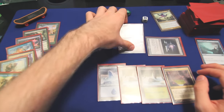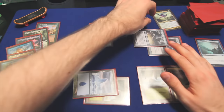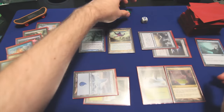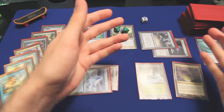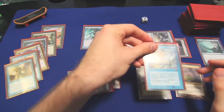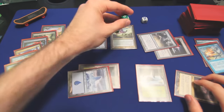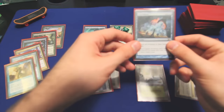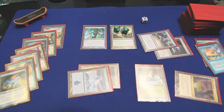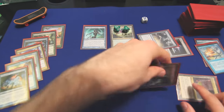We drop a Kruphix — we won't waste that colorless, we'll bank it. We pass turn. At this point it will probably be in our best interest to actually cast our Arcane Denial and counter something. At the beginning of the next turn's upkeep, we will draw a card, and that opponent we countered will draw two cards. We got an Evacuation there, and then end of turn, we'll bank one mana from the Snow-Covered Forest.